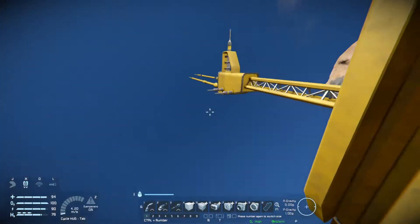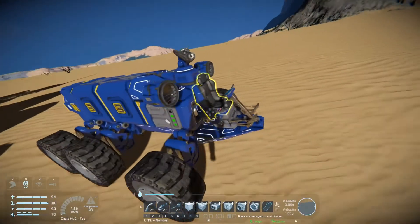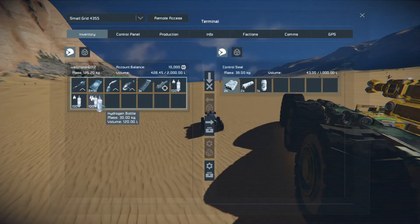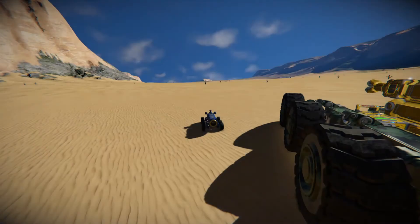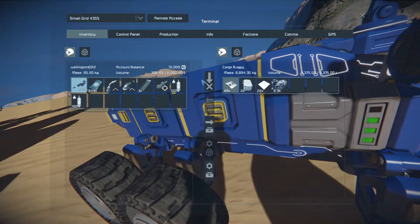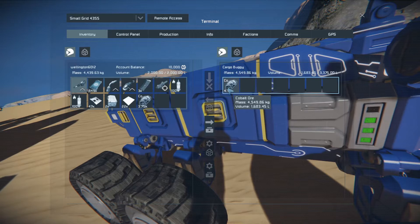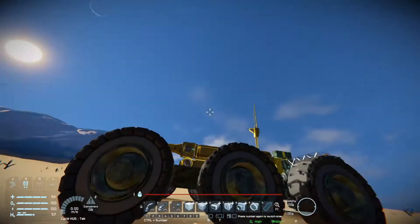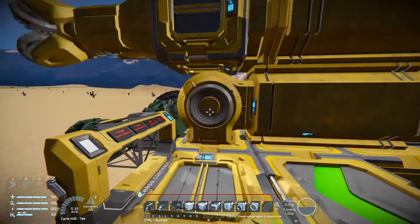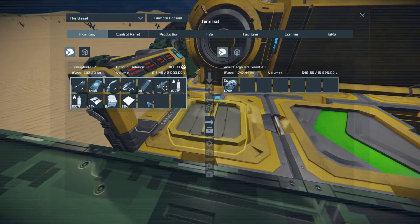I'll throw one of those hydrogen bottles in the buggy and I'll show you why when I get in here. I like to have a little bit of a survival kit — you can see I've already got a couple of things in there just in case I get caught short somewhere. I'll grab some components and just a little bit of cobalt so that refinery can get started on that. Cobalt and magnesium do seem to clog it up a bit — haven't really got room for any speed modules on here.